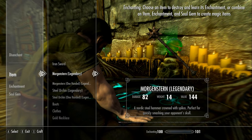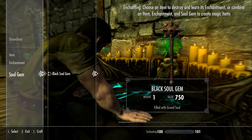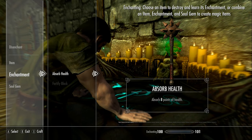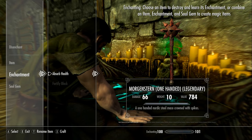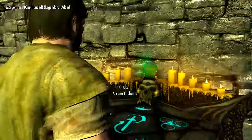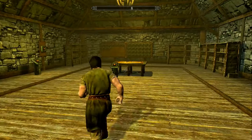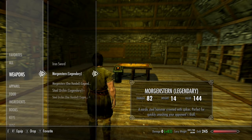Now we'll take the Morgan Stern one-handed and apply absorb health - that's all I really know, but that will be fine. Ta-da! So there we go - it is enchantable, so that's good.